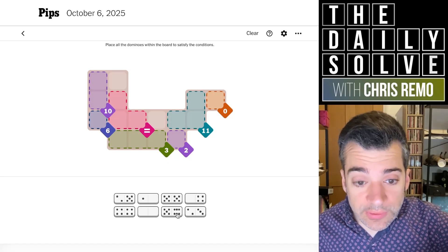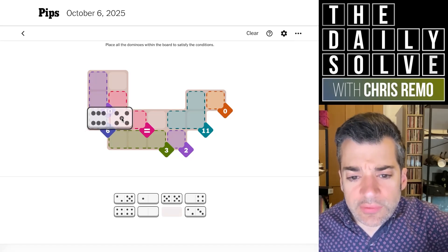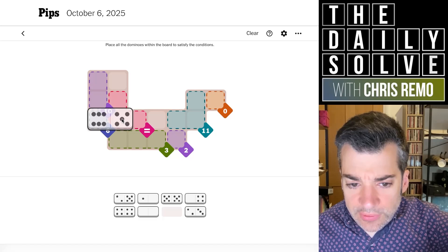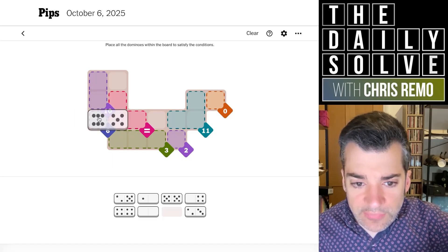Oh actually, no — it couldn't be a six and a four because we need a six to go in. And interestingly, the six could also point in either direction. Although if the six points into the equivalence, do we have enough fives to make the 10? No, we would not. So the six-five actually has to point up into the 10.